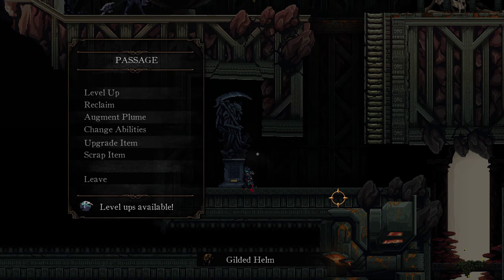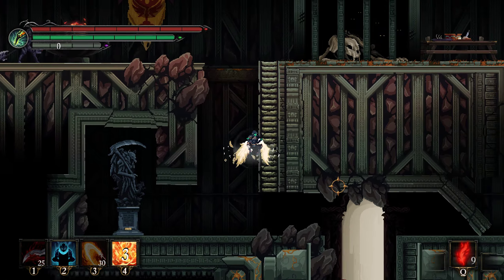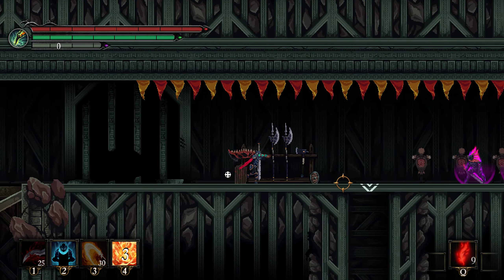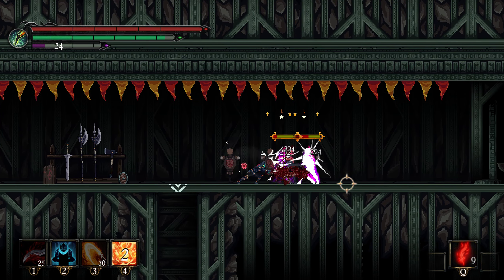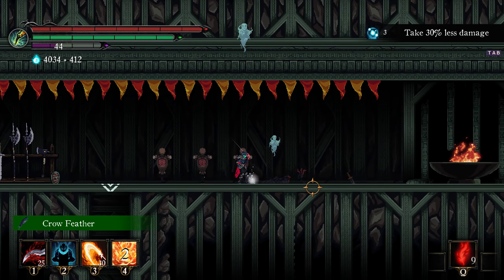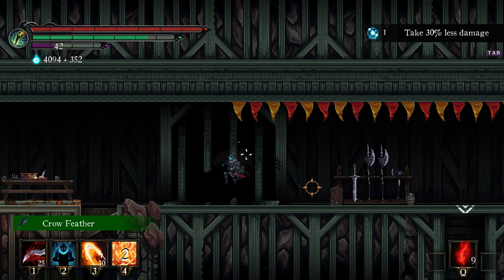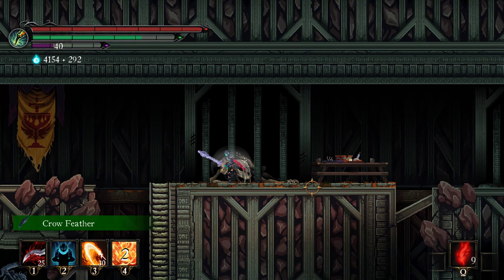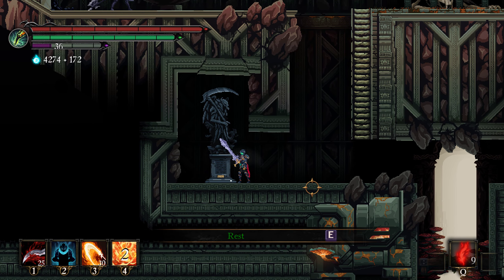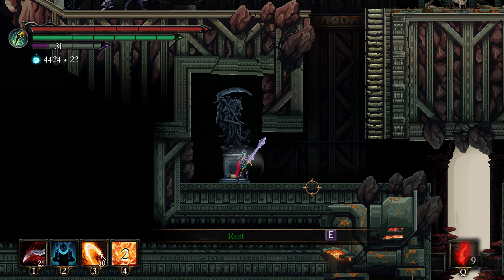So you just rest, and after you rest you jump up the ladder and then kill them. Dropped another item. So yeah, this is a really fast farm and that's it — that's as easy as it gets. This is a really good farm for early game, early mid game.